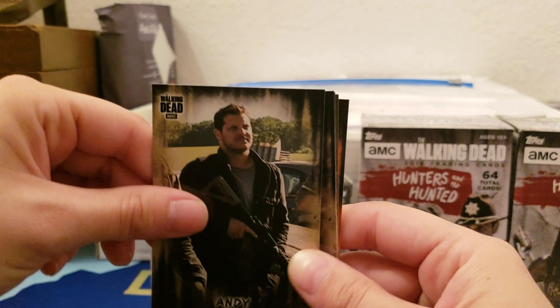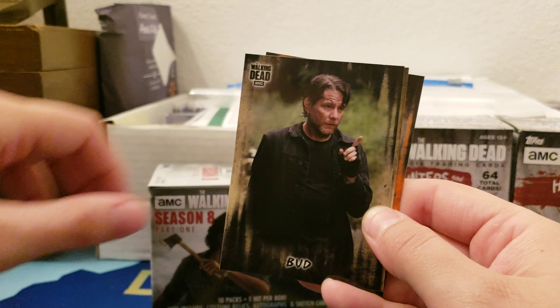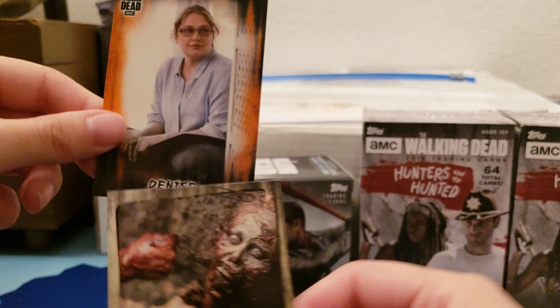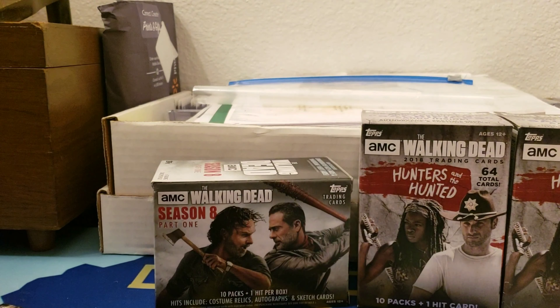We got Sherry, Andy, Beatrice, Bud — that's a new one — How to Take Down a Walker — Punch Him, and Denise — oh, that's a new one! There's a couple new ones in that pack.